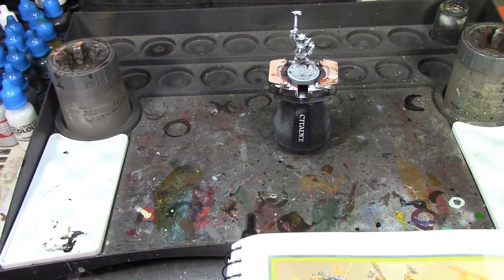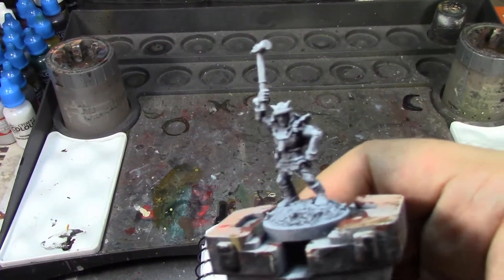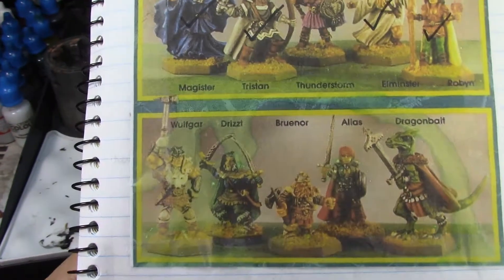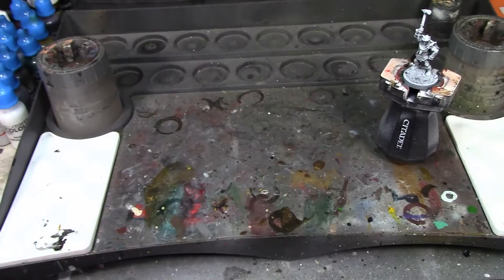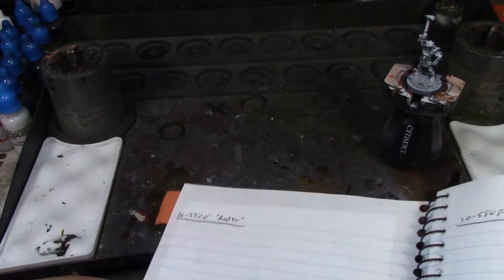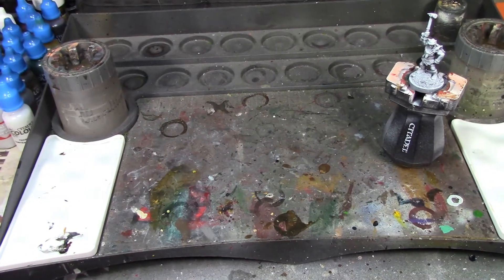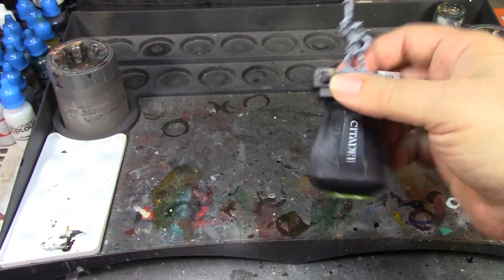Welcome back, brush monkeys. This week we're starting on Wolfgar — he's a viking character from the Forgotten Realms Heroes box set. As with the others, he's going to be mostly contrast paints, so he's going to go by pretty fast. This is going to be a fairly short video.